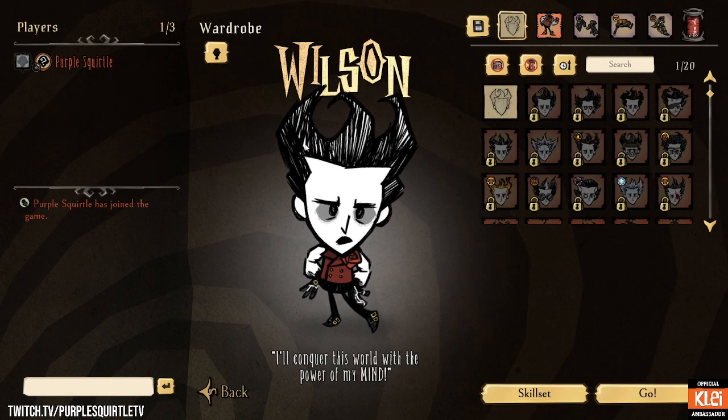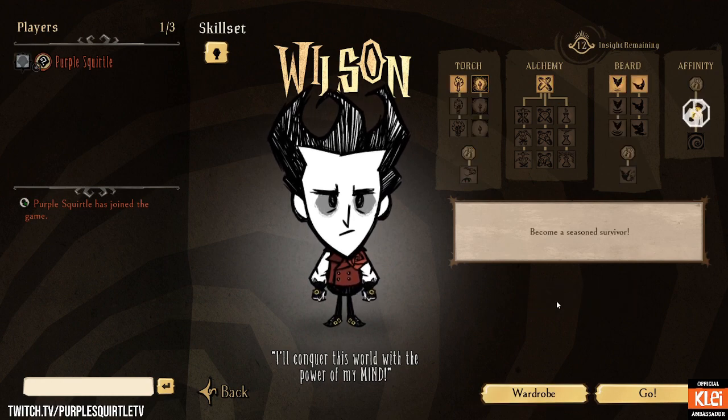You can reset your skills and get your points back by changing character at the portal or upon the character select screen.